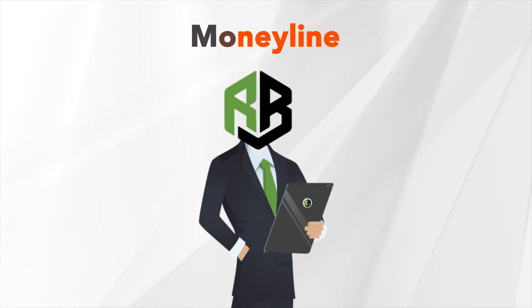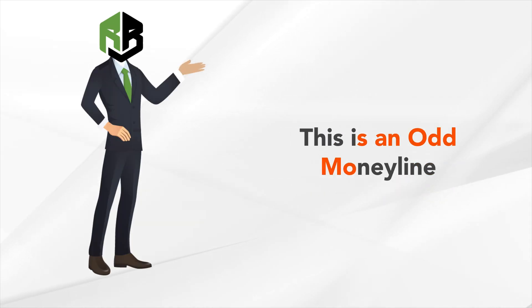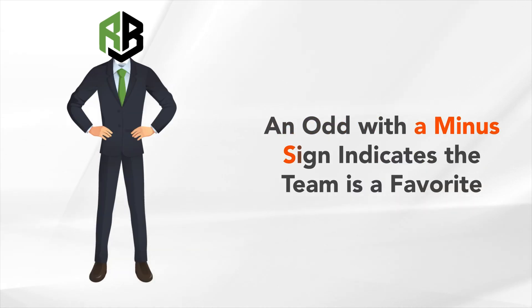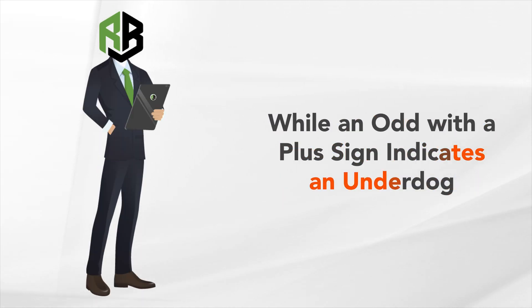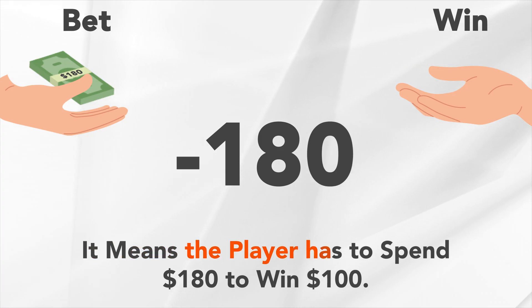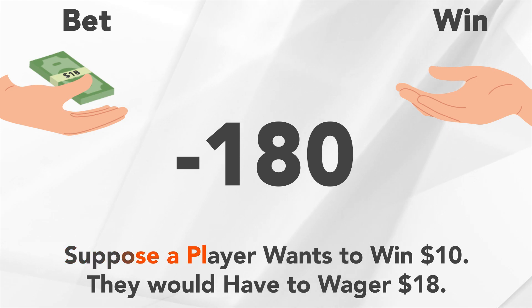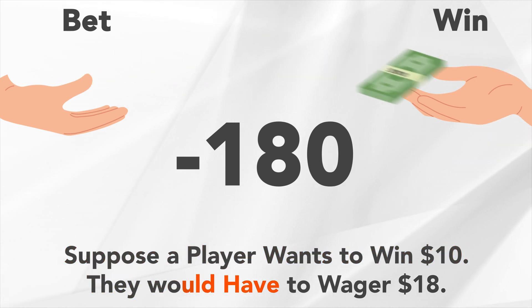They include the money line. You must have seen three-digit numbers, usually preceded by a minus sign or a plus sign — this is an odd money line. An odd with a minus sign indicates the team is a favorite, while an odd with a plus sign indicates an underdog. Say you want to wager on a minus 180: it means the player has to spend $180 to win $100. Suppose a player wants to win $10 — they would have to wager $18.